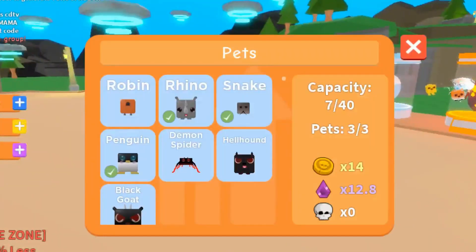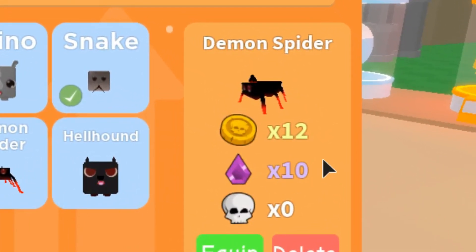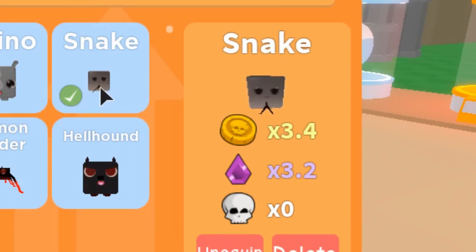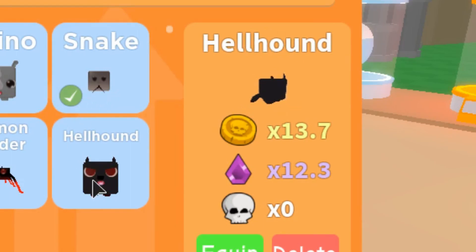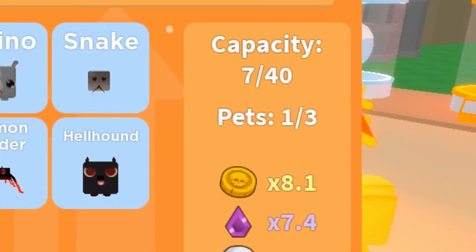Let's look at the pet statistics. The spider demon gives a multiplier of 12 coins and 10 shards — it's better than my rhino, snake, and penguin. My hellhound gets you 13.7 coins and 12.3 shards. And then there's the black goat too.